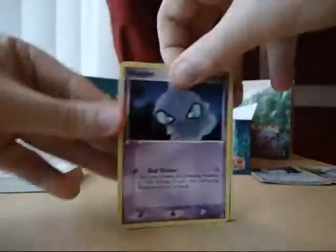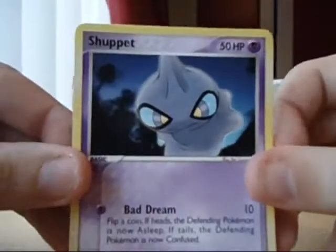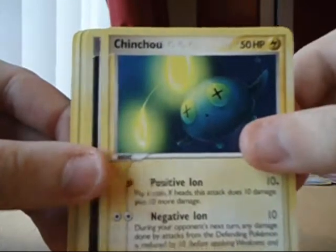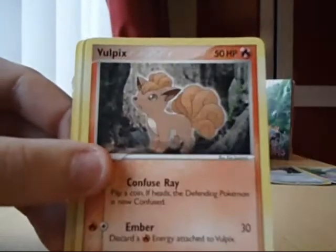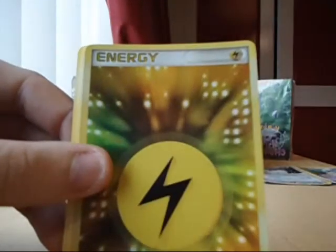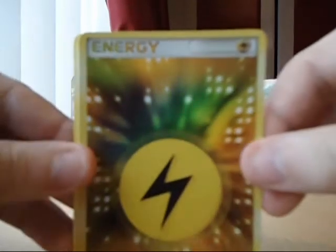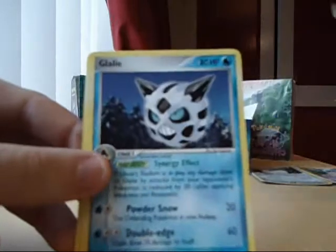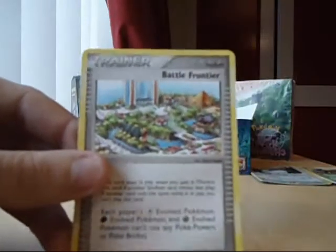I've got a Shuppet, Slakoff, Chinchow, Poochiana, Vulpix, Vulpix, Electric Energy. Reverse rare, which is cool. And a Survivor, Glalie, and a Battle Frontier.